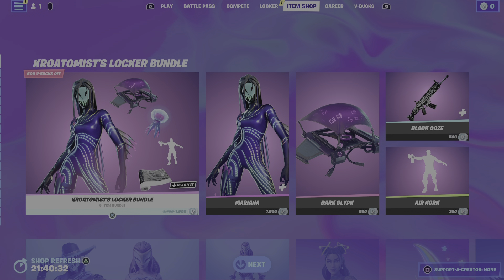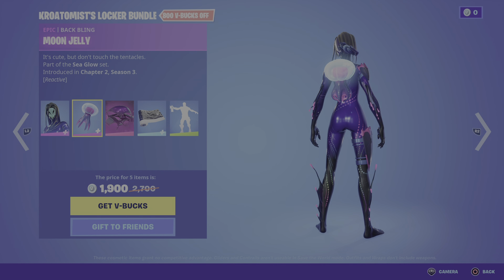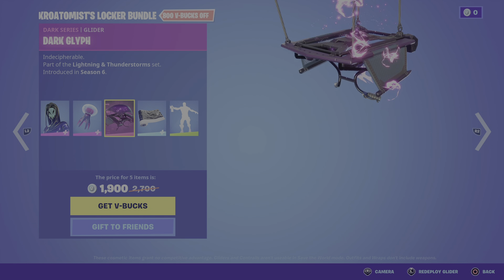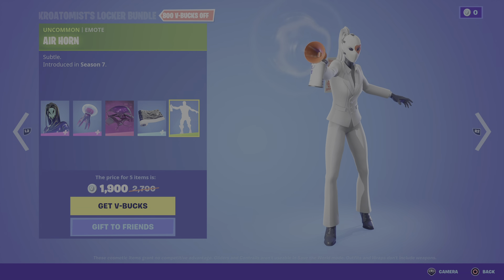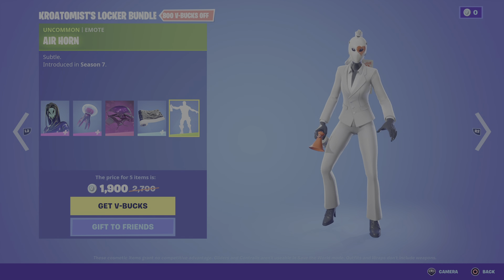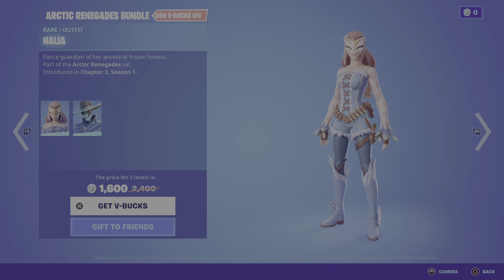Today's Fortnite item shop — we have the Karyto Mist Locker Bundle and the Arctic Renegades Bundle.